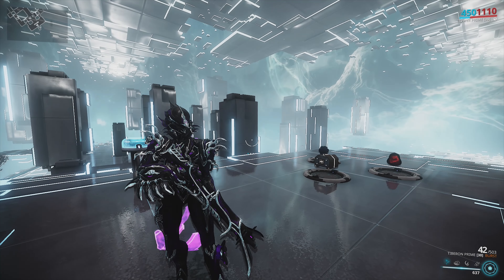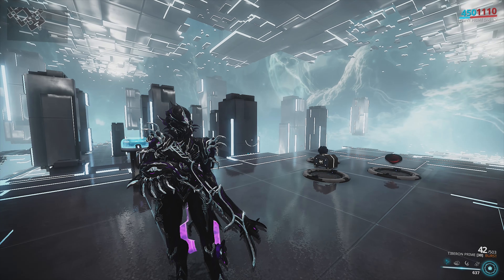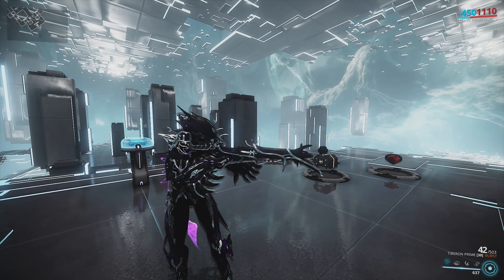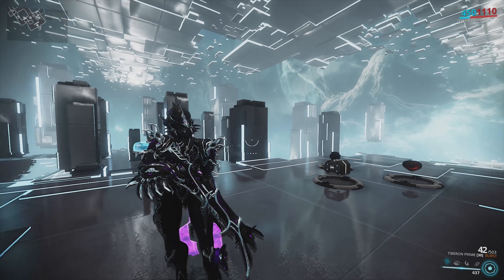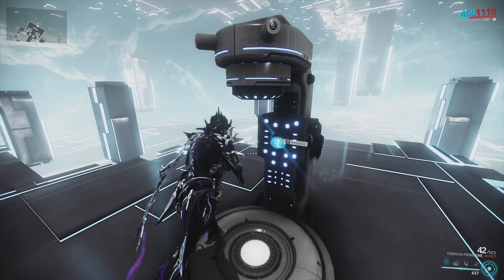I think burst fire is probably the best firing mode. Auto is pretty good for taking down shielded targets, and semi is for when you're going to one-hit the guy anyway and want to show off your aim and hit headshots. But burst fire is probably the mode you want to use to get the most consistent damage.